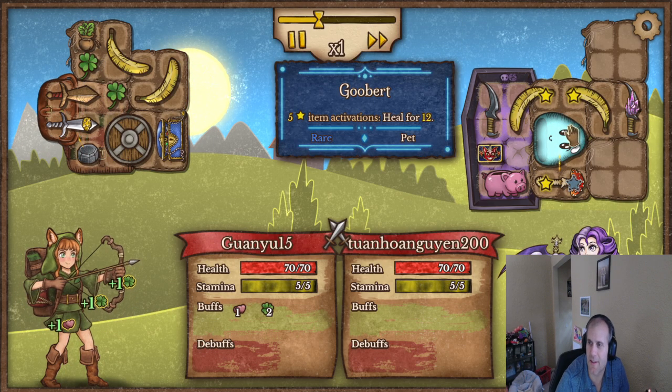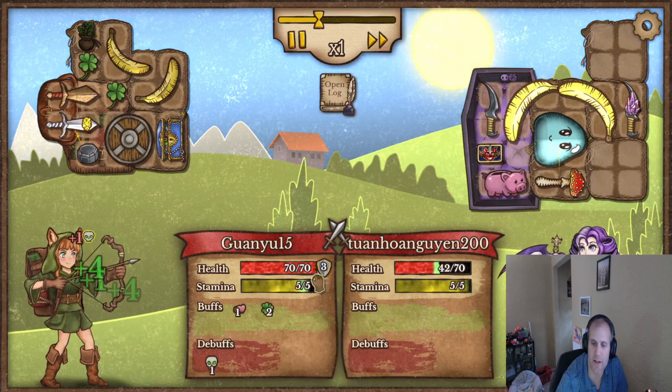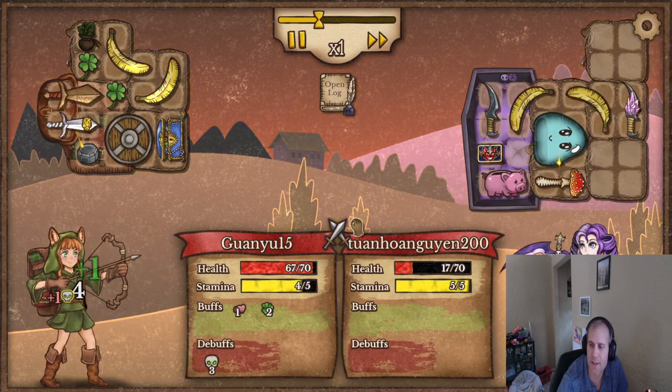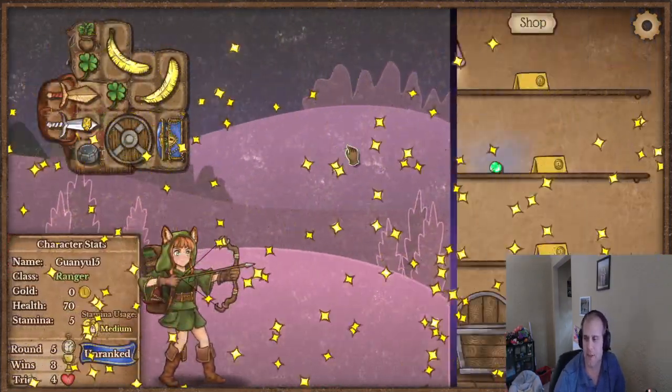Oh, this one's got a lot of heal — she's got a lot of heal and a lot of points and poison. Hopefully the poison doesn't proc a lot — if the poison doesn't proc we're fine. We got 10 luck, yay! There's a big heal but I don't think her poison procced enough so she wasn't able to do damage to us.